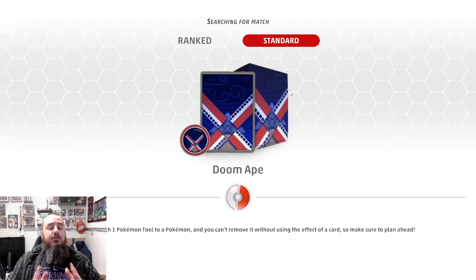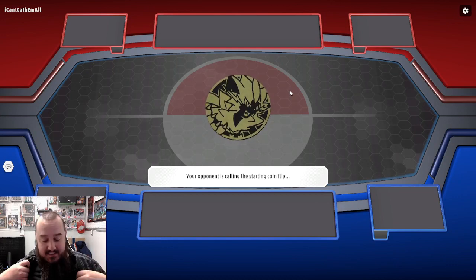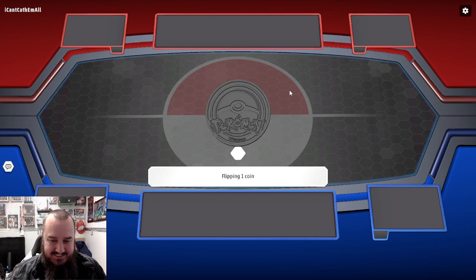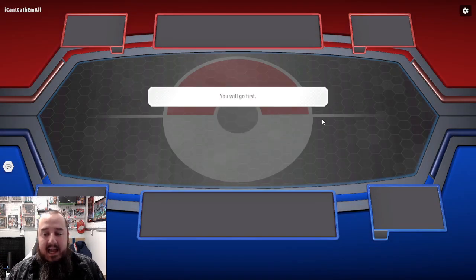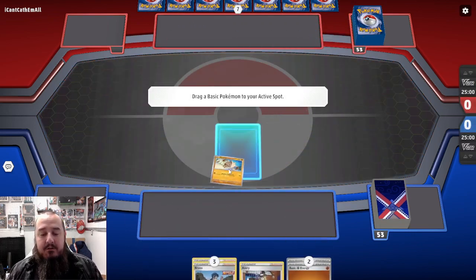Yesterday we had a match against Mewtwo V Union which was so close! We weren't able to get some things, our opponent wasn't able to do some things, and it ended up that our opponent, with the weakness advantage, really took the game. I don't want to just blame weakness, but it had a lot to do with it. A lot of it was that I did not trust in the heart of the cards, did not trust to get my last Mankey out in time, and I benched a Hisuian Decidueye that I really shouldn't have.